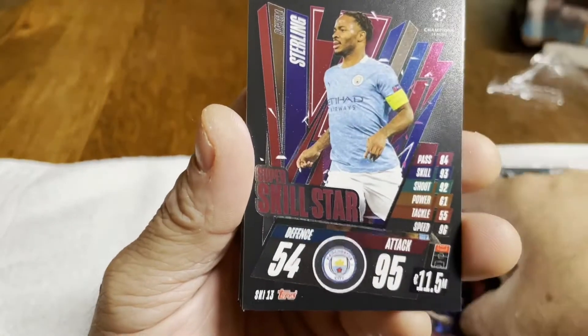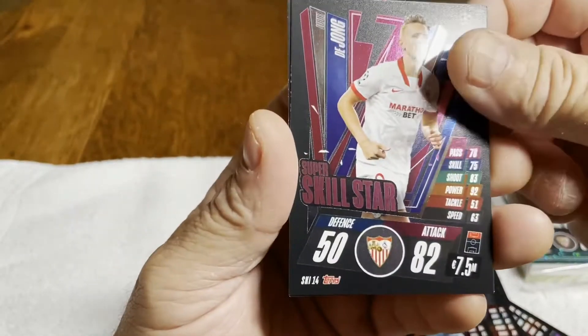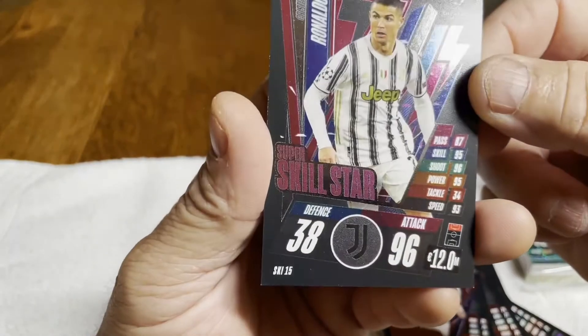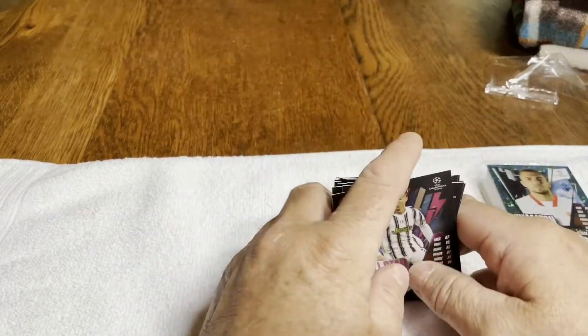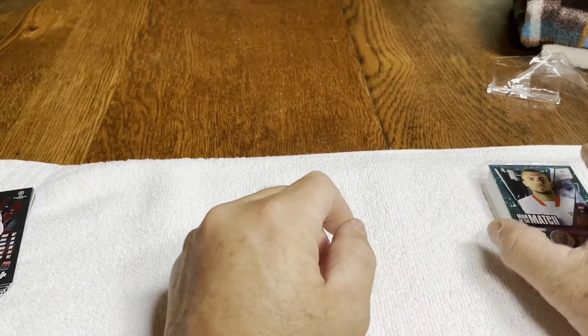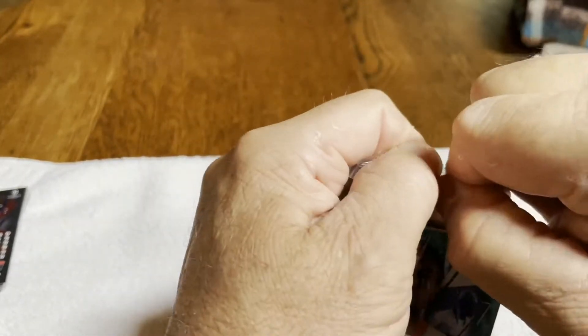Kaka, Kukou, Sterling Super Skill Star. De Jong again — I got him again. And then we've got Ronaldo, looking pretty similar to the other tin I got. I wonder if they're all the same. I'll probably know once I open up some of these. Like I said, it's been a few months — I don't remember everything I got out of there.